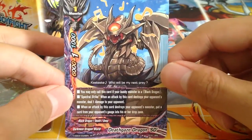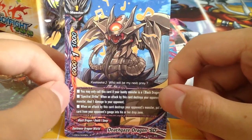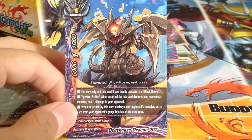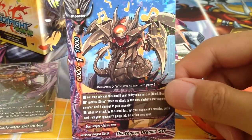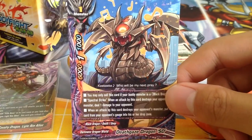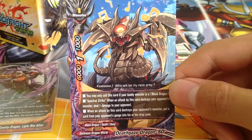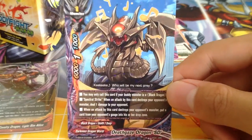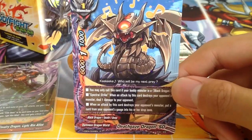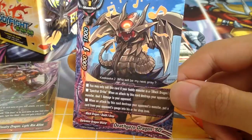Death Gaze Dragon HD — similar to the old Death Gaze Spectral Strike, same stats. But when an attack by this card destroys your opponent's monster, put a card from your opponent's gauge into their drop zone. This card does not have a call cost but has a call requirement: your buddy monster must be a Black Dragon. Its Spectral Strike is only 1 damage. Pretty good.